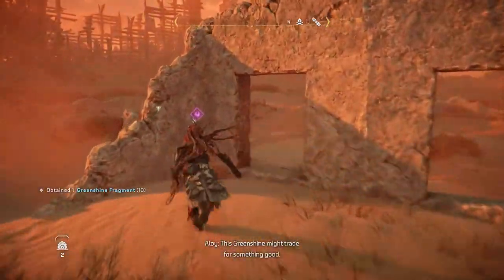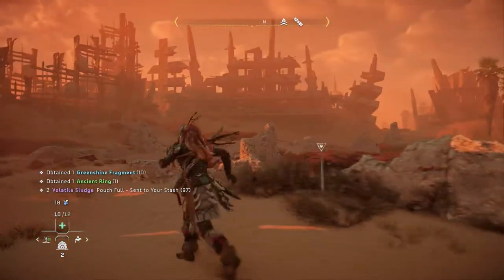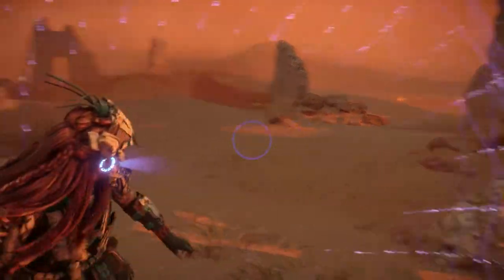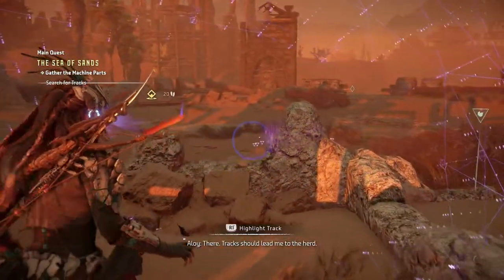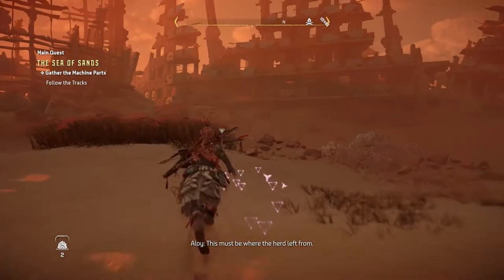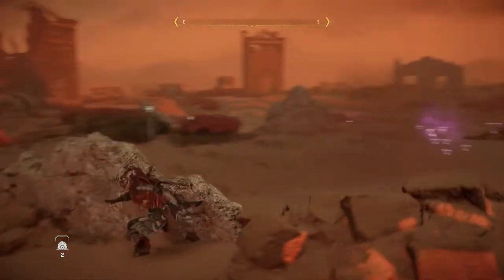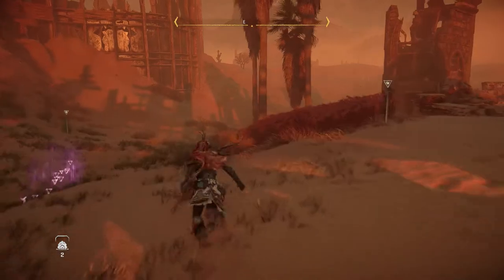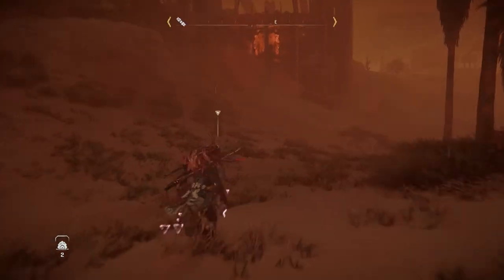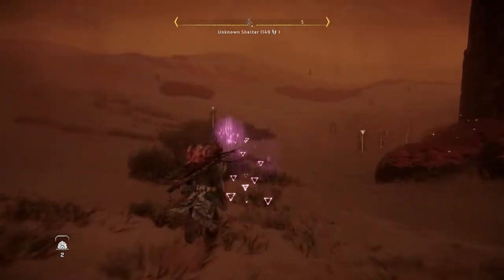This green shine might trade for something good — have I found anybody yet who will actually do anything with the green shine? I'm like 50 hours into the game. Tracks should lead me to the herd. This must be where the herd left from; I better follow the tracks in the other direction. So this is the origin point — that's what she meant. I was going the right way; they just didn't appear until I got close enough.